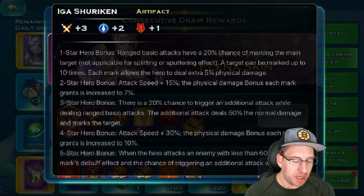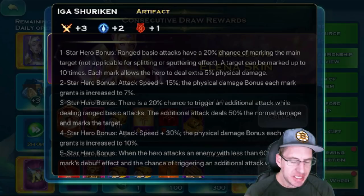1 Star Hero Bonus: basic range attacks have a 20% chance of marking the main target. Not applicable for splitting effects. Target can be marked up to 10 times, and each mark allows the hero to do 5% bonus physical damage. Wow. 2 Star Bonus: Attack Speed +15%, and the physical bonus of the marks increases to 7%. 3 Star: there's a 20% chance of triggering an additional attack while dealing basic range attacks.